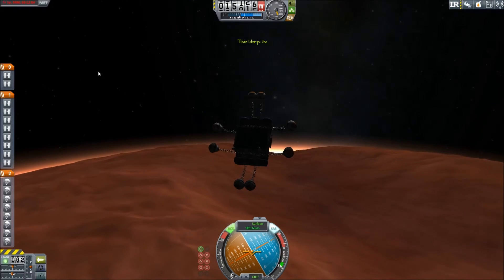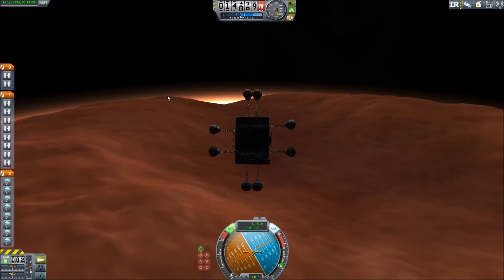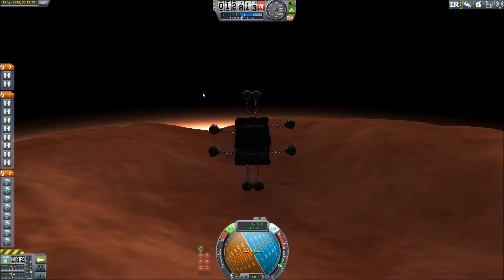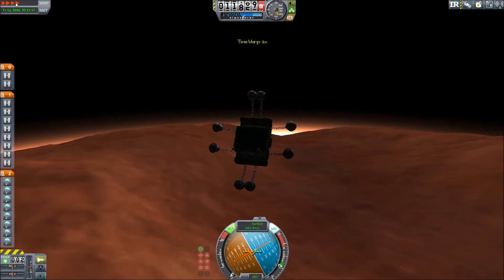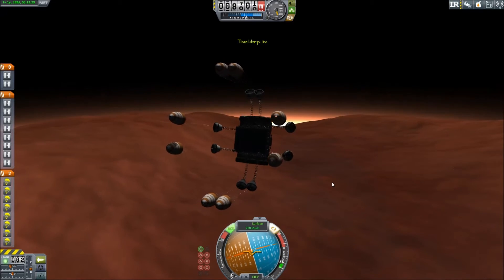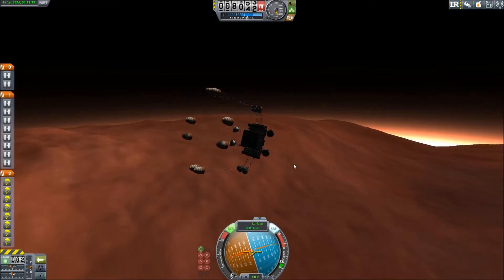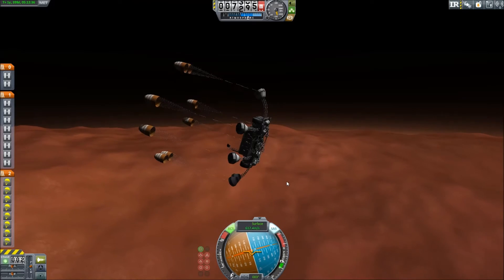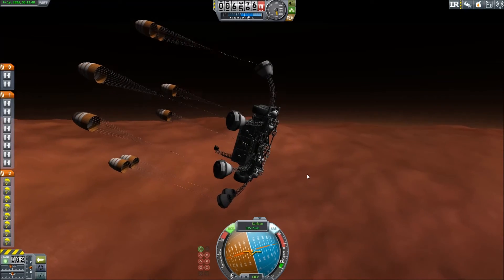But this should do it. Let's pop them. Looking great — it looks like we're going to come down right in the middle of this little canal. Chutes are out, slowing us down real fast because there's so many of them. I also have a lot of RCS jets on there — I figured too many is better than not enough, and I can adjust it on the second craft.